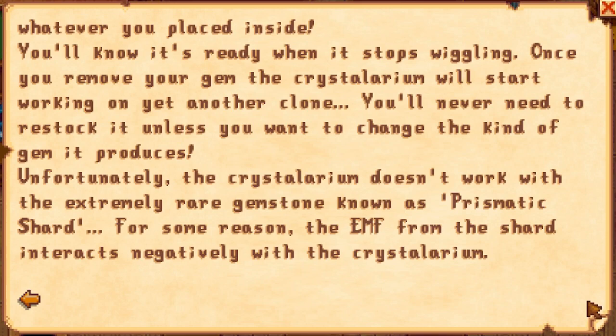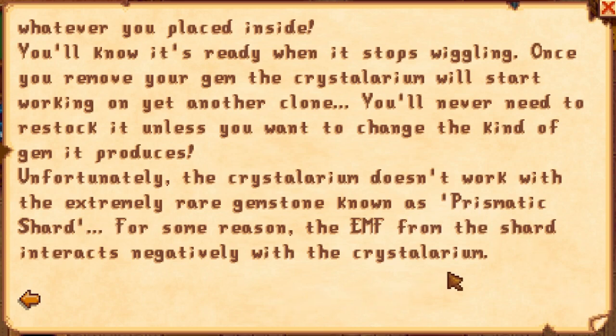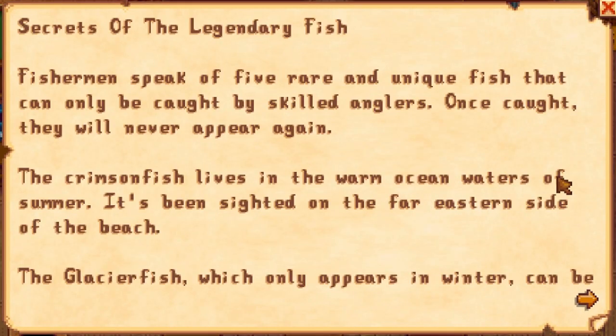The Prismatic Shard is possibly the rarest item in the game — certainly the rarest with uses. There are a couple of uses; it does count as something you can give the museum. But there's at least one, maybe two other things you want to do with it first.